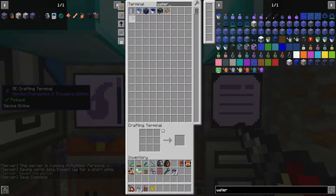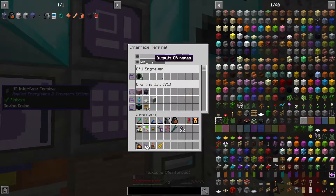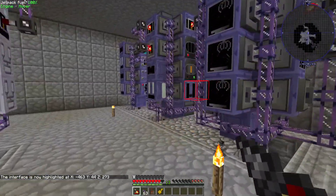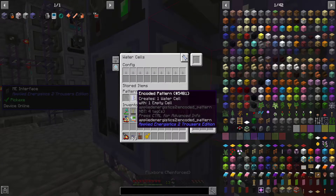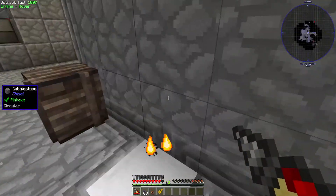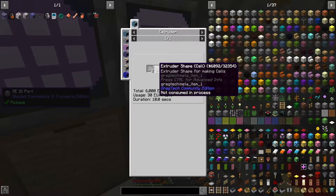So we needed to get the water cells, which I have right here, and we needed to get sapphire dust. So first things first — water cell. I went ahead and made a fluid canning machine right here. We have an instant fluid canner with water in there, and this is set to take an empty cell and make it into a water cell. So the empty cell is made in an extruder, and I had to make an extruder shape.